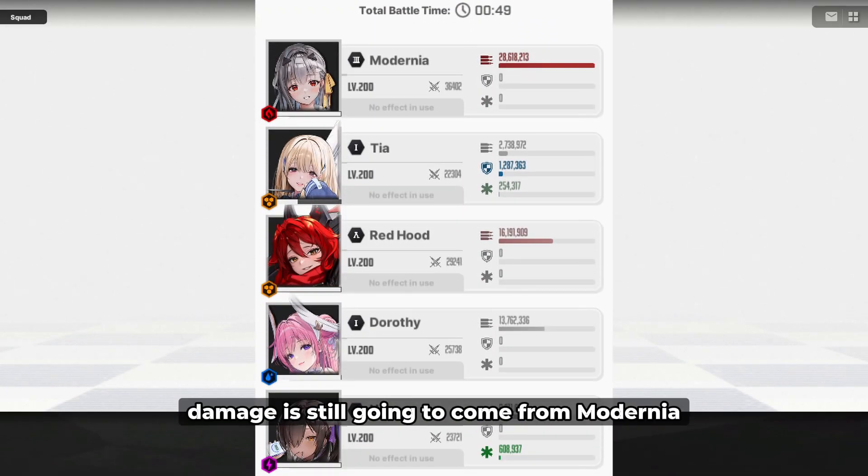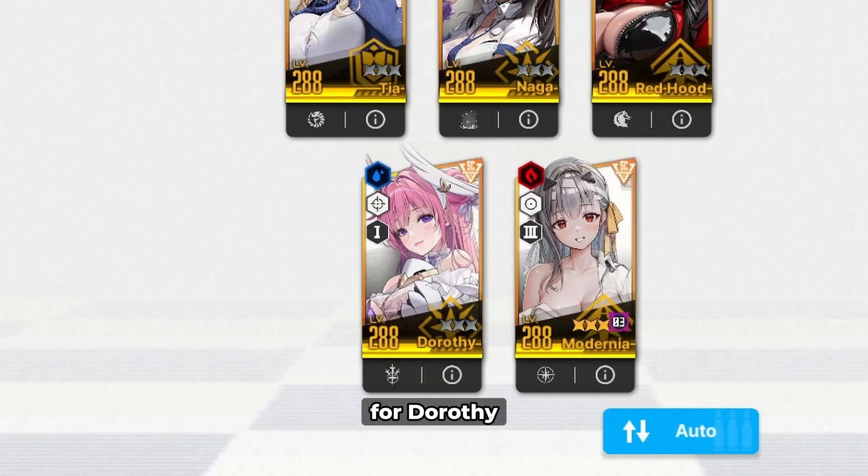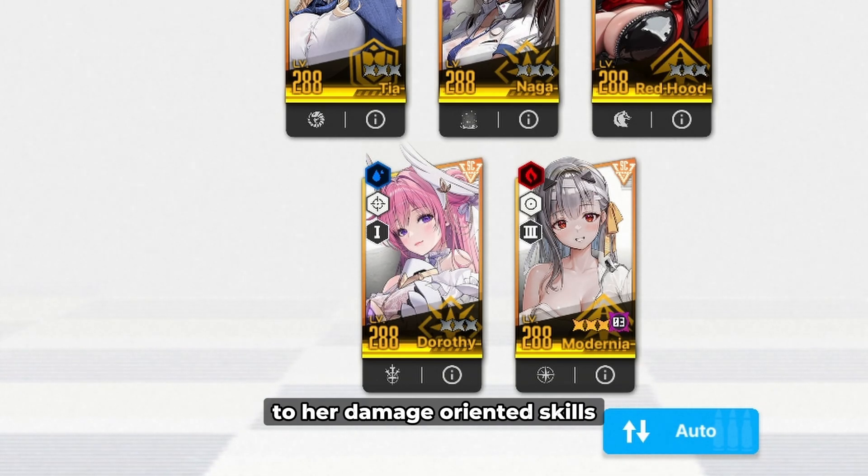The majority of the team's damage is still going to come from Moderna, but Red Hood can also deal a decent amount of damage because of the different damage bonuses from Naga and Tia. I also went for Dorothy because Red Hood's buff is going to be beneficial to her damage-oriented skills.